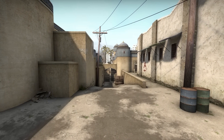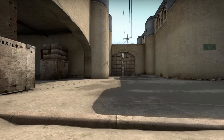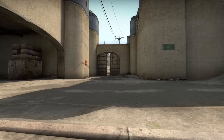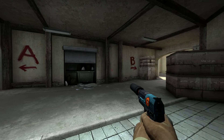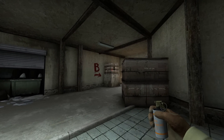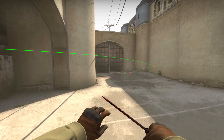Hello and welcome to another smoke tutorial, this time covering the basic smokes of Dust2. Straight into it, starting on the CT side — you have probably the most basic and important smoke of the side, which is covering the double doors. This can be done quickly by throwing it off the box or off the wall and then just crossing.